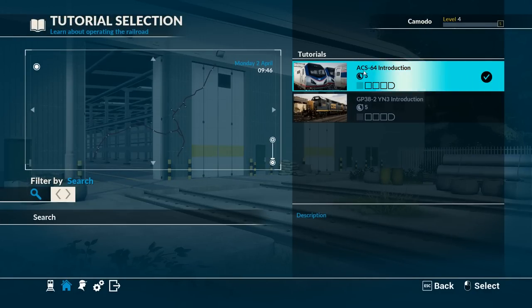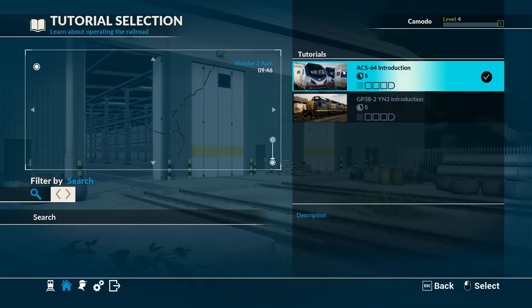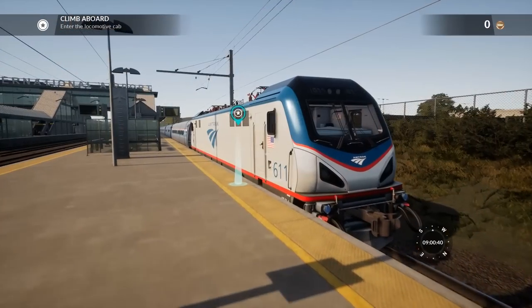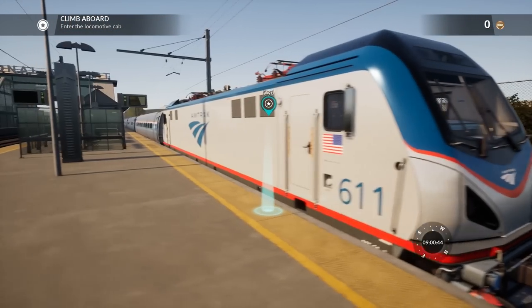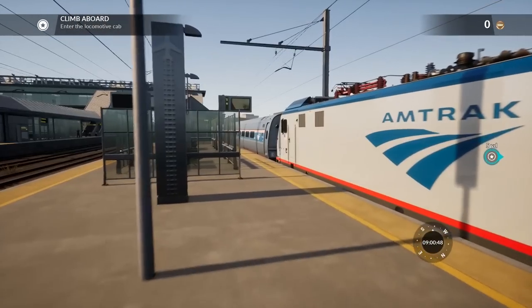So we're going to do the ACS-64. The CSX trains actually do operate on the same route — they have some scenarios themselves, so we might try to do that next episode, but I do want to go ahead and jump right into the Amtrak stuff here. Here's the Amtrak ACS-64. It's an absolutely glorious looking train, it's absolutely fast. I like this thing a lot.